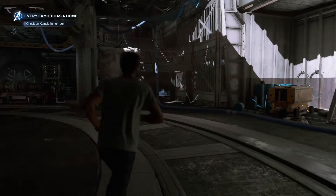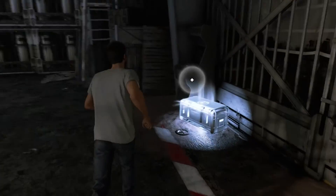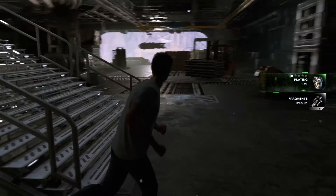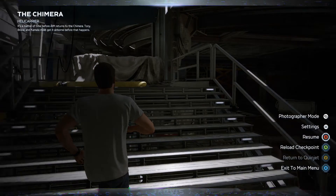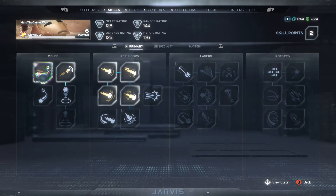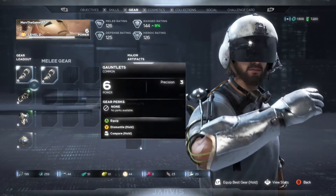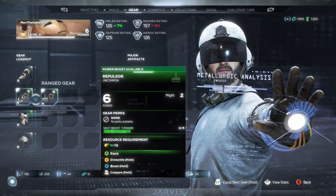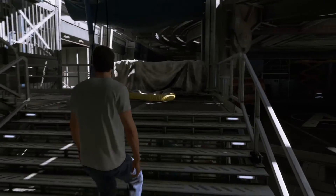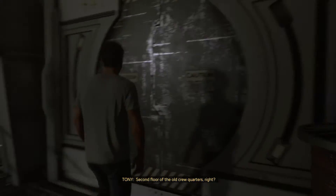Let's go — first loot box. Got some gear though. All kind of the same, except for this. Second floor of the old crew quarters, right?